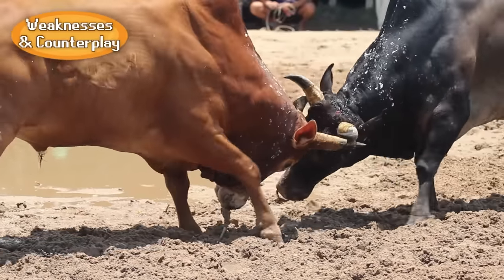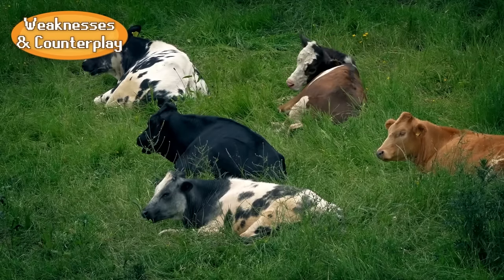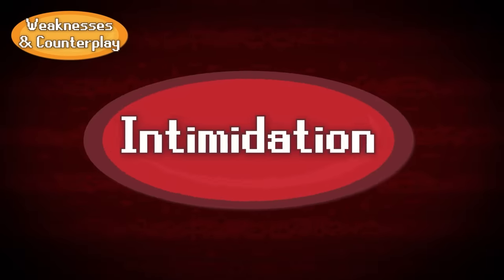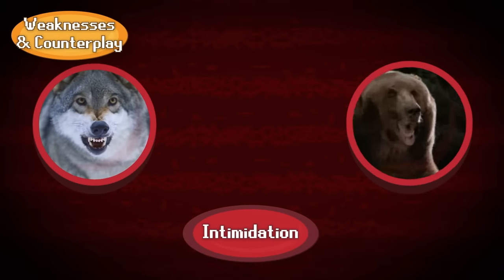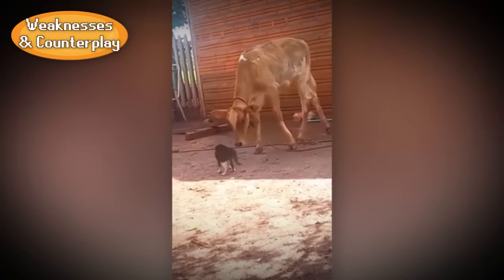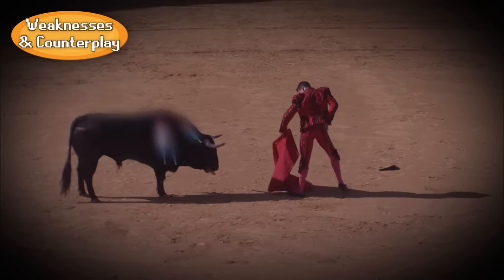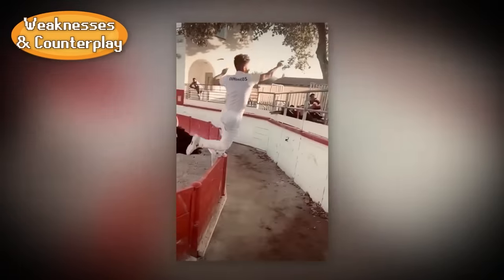Now let's get into the cattle's weaknesses and counterplay. Due to the cattle's low intelligence stat, its resistance to mental status conditions like intimidation, distraction, or trickery is reduced. Intimidation is a pretty common tactic employed by a variety of different builds, from predators to omnivores to herbivores. Intimidation is one of the most effective tactics against cattle and can often result in a cow losing a battle that it very easily could have won if it had not been scared away. And conversely, if a cow does decide to take the offensive, distractions can easily divert the attack, causing it to completely miss.